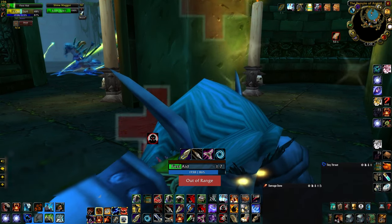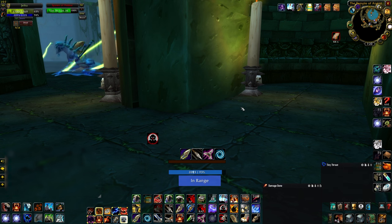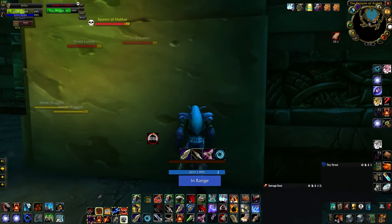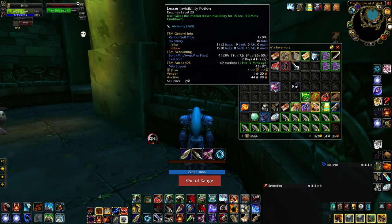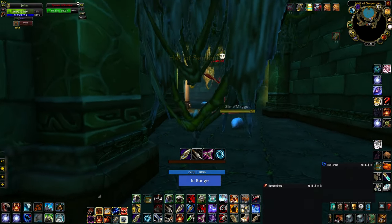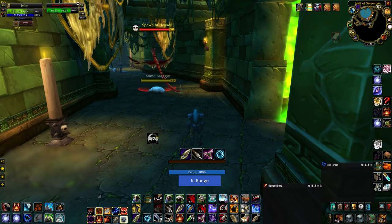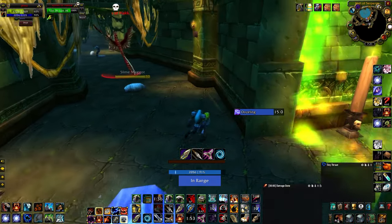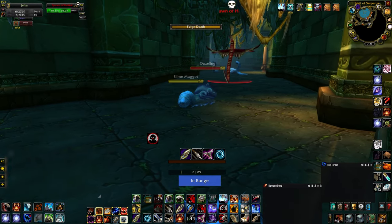Once in this safe location, heal up with bandages or food. Then type /tar or /target Spawn to find the Spawn of Hakkar, and mark him with a skull. In my run he was right outside the room, which made me hesitant to engage due to lurking mobs. I made a mistake by using my invisibility potion too early — I should have waited for the patrolling slime to come in and killed it first. Make sure you kill that slime with your pet before proceeding, and get it out of your way.